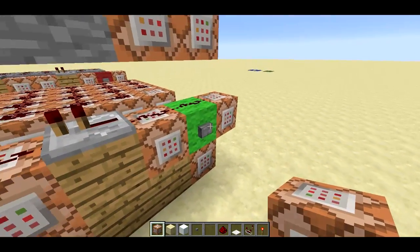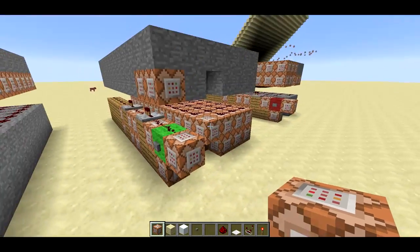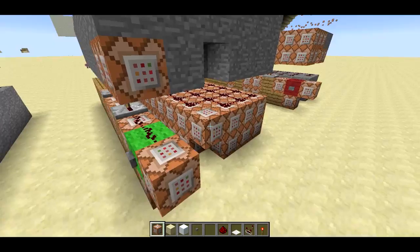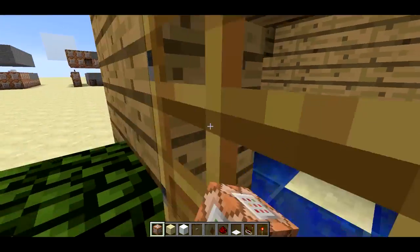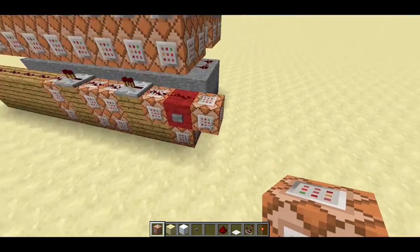So first I'm going to press this button on this structure creator, and in the background we'll see a little house appears. This uses my set block structure filter to create all the command blocks — these are just using set block in order to set all the blocks in this house. Now I've got a little house over here, and I can walk in. Nice little house. I'm going to explode it though — I don't like its face. I want it to die.